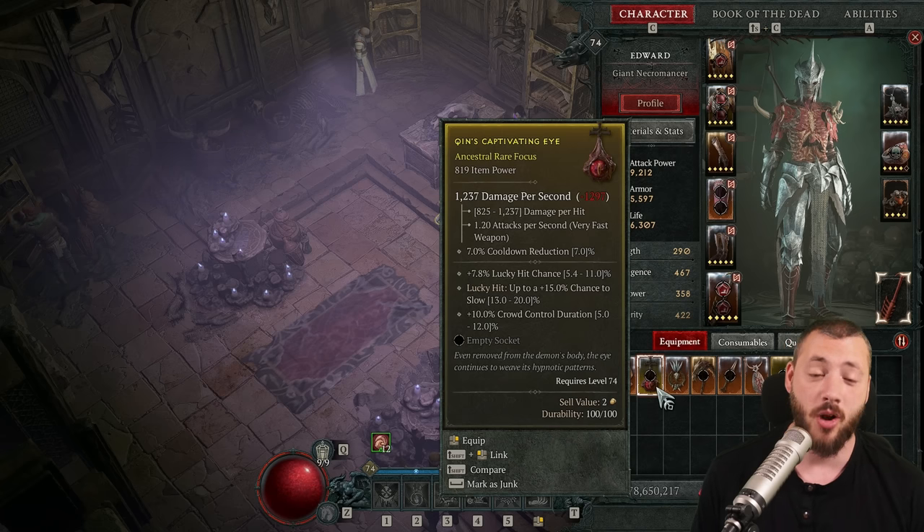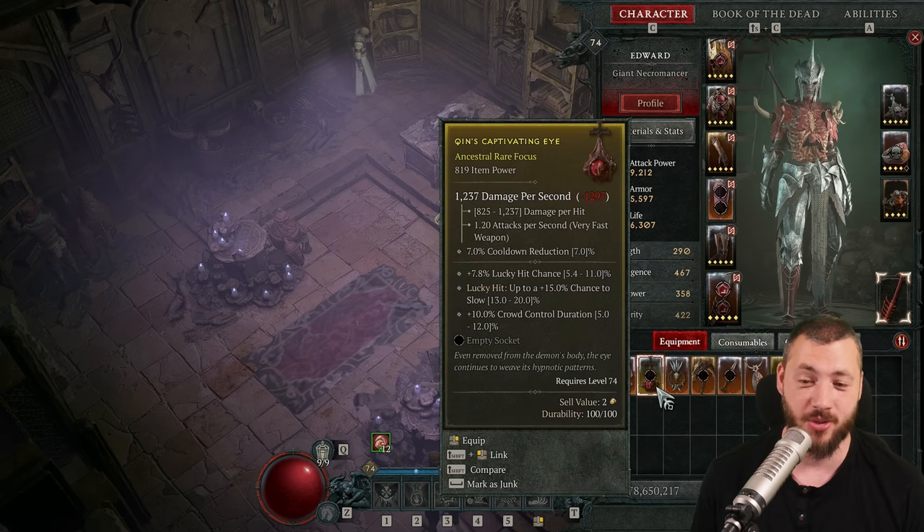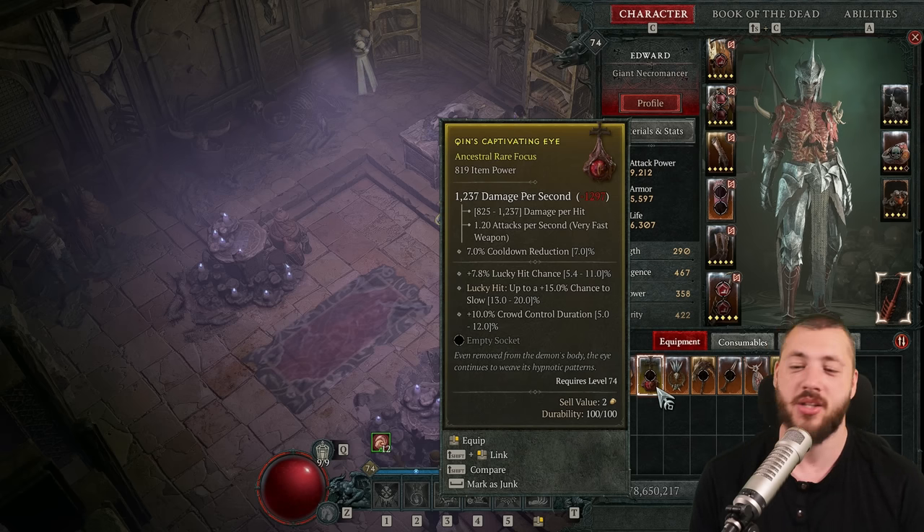For summoner necromancer, the Quintessential Captivating Eye can be quite decent, especially if you high-roll it. You want maximum minion life on it. It also gives a lucky hit chance and basically cooldown reduction — you don't technically need cooldown reduction since you already reduce cooldowns heavily, but faster cooldowns are always useful. The crowd control duration stat is useless so a low roll there is completely fine.